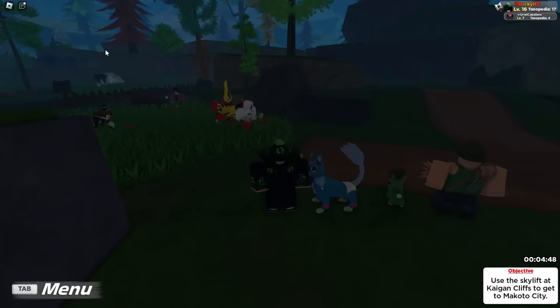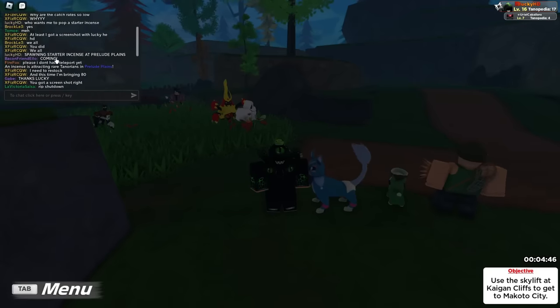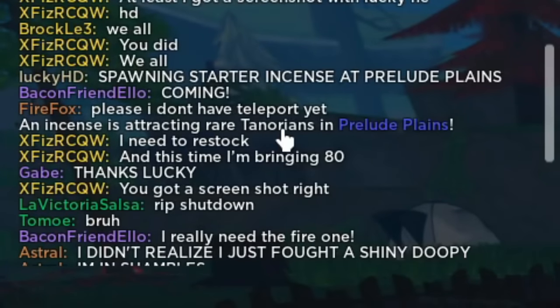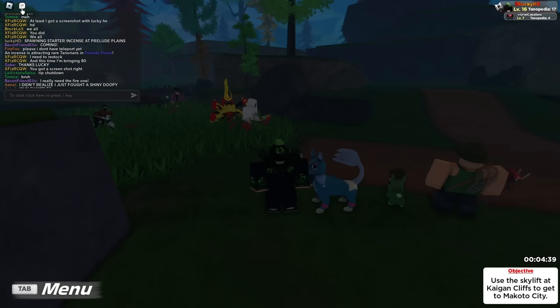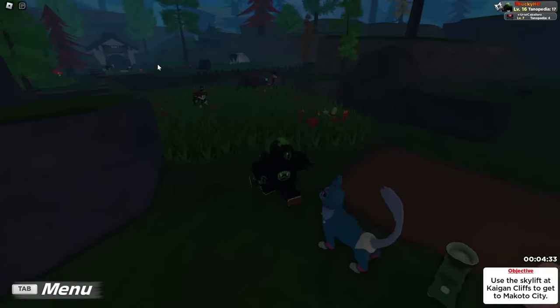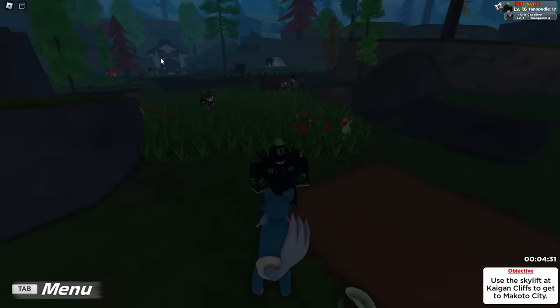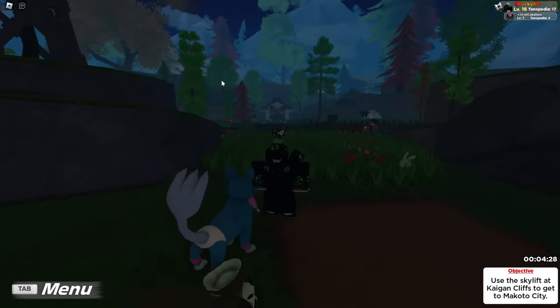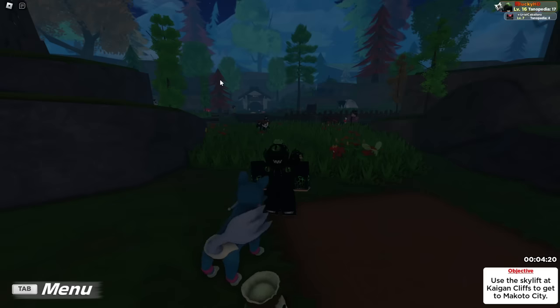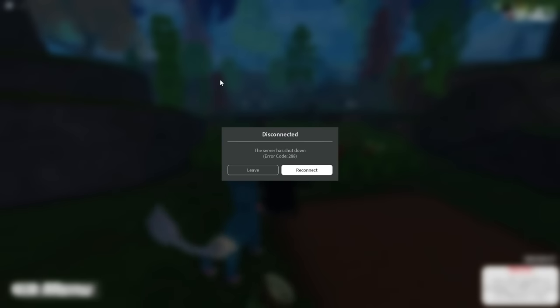Obviously, if somebody puts down one of these incenses, you're going to see in the chat: 'An incense is attracting rare Tenorians in Prelude Plains.' That is your sign to immediately stop what you're doing and fly over there, because the starter incense works for everybody. Everybody is going to have the chance to capture and do chains off of this one incense — that's the whole point. One person buys it and it affects the entire server.